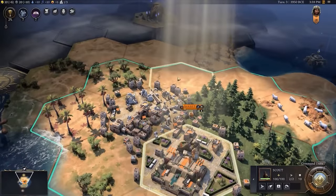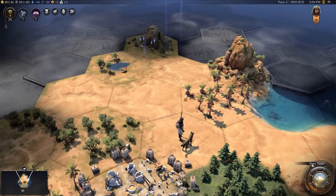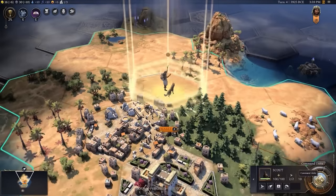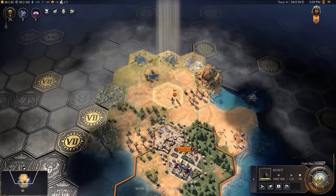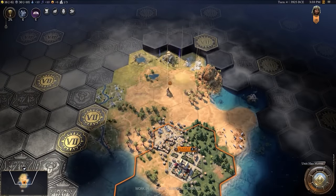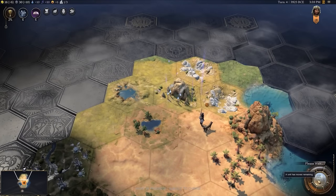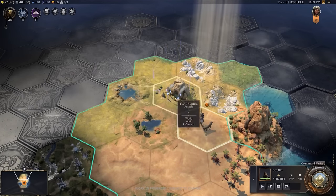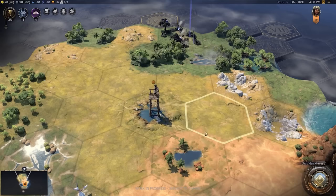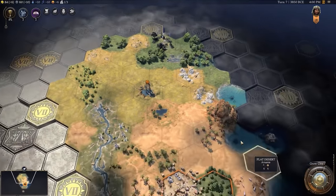Now here's where the magic happens in multiplayer. In previous Civilization games, multiplayer matches could drag on for hours, sometimes even days. But the Ages system introduces natural stopping points between each Age, making shorter play sessions possible. You can now complete an Age and stop if you want, without having to grind through hours of gameplay. It makes multiplayer more accessible, especially for casual players or those who don't have endless time for multi-hour sessions.